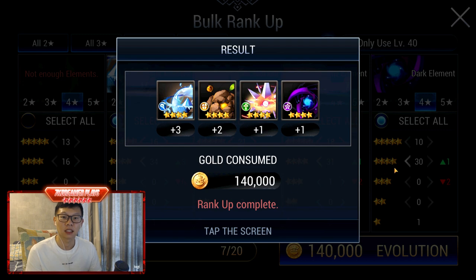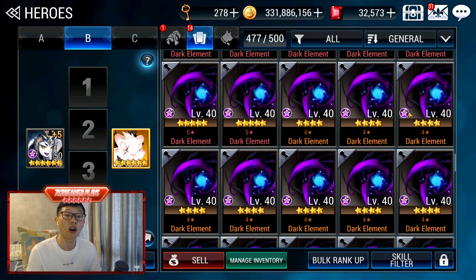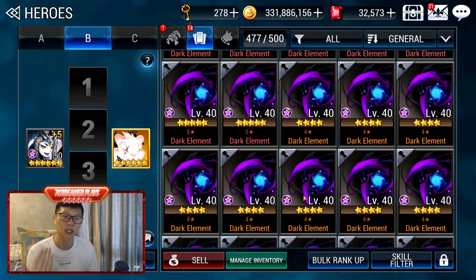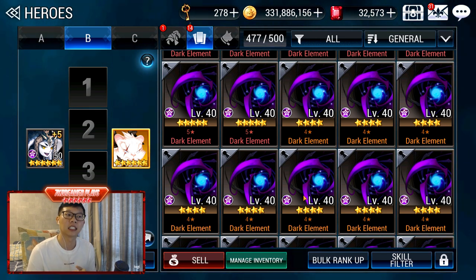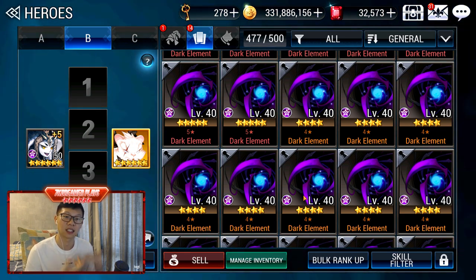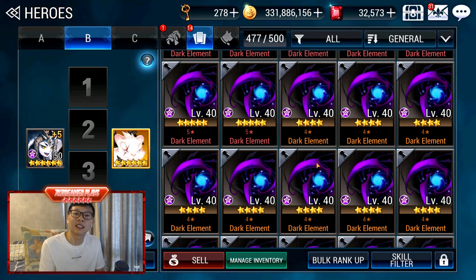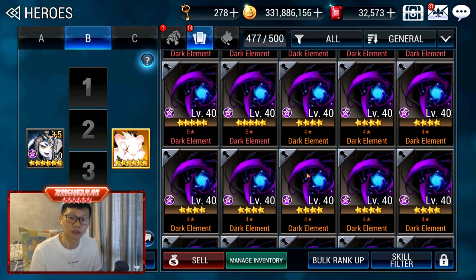Do what is suitable for your account — if you need more Water ones, just go for it. At the end of the day, you want to make sure you have at least 6 of each rank on hand, because if a new hero comes out and you get 6 copies, you can immediately get them to level 50. And 6 is so easy — it's just 3 days of Growth Dungeon.